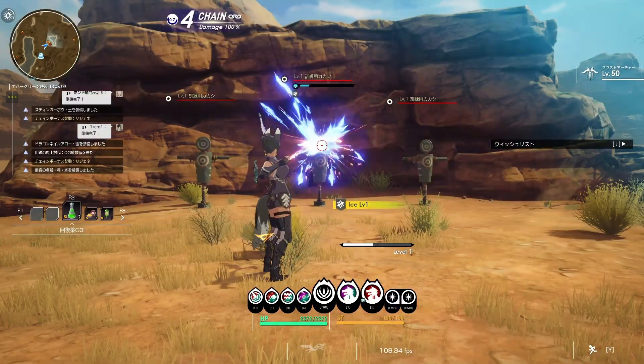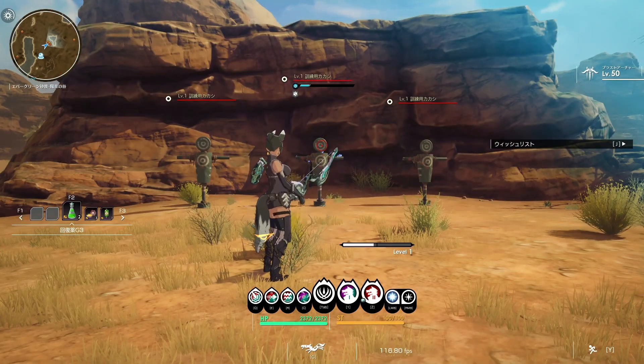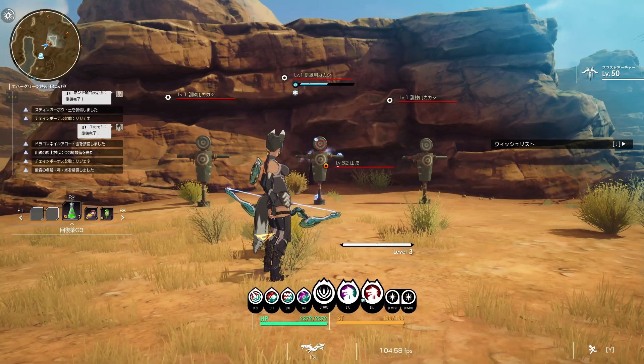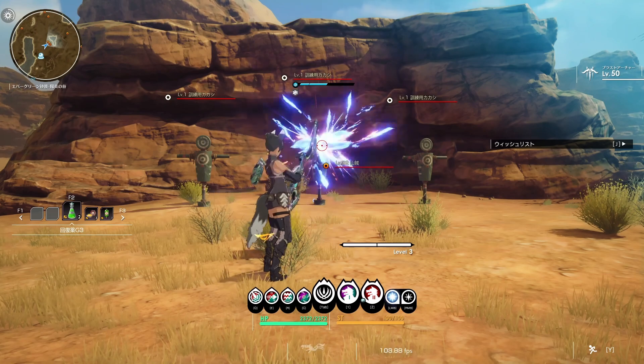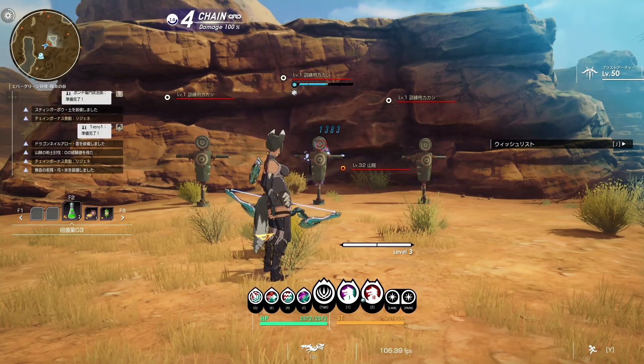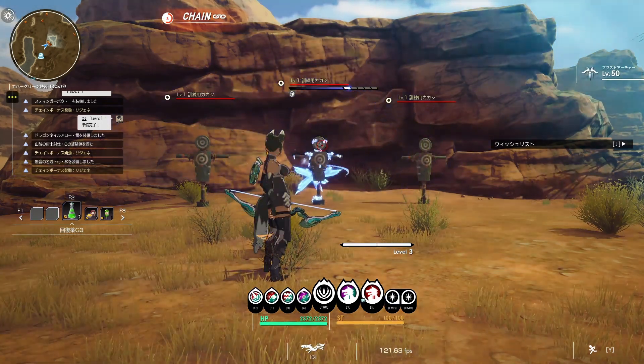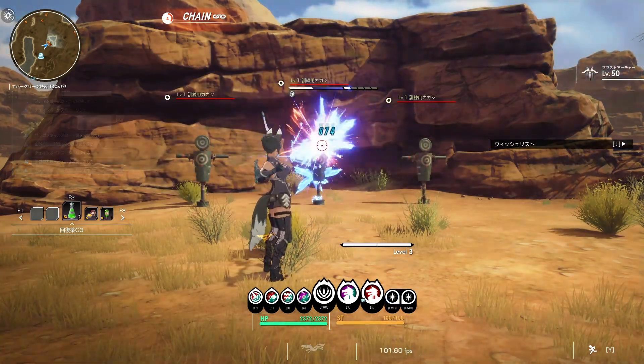Ice attribute status abnormality: at level 1 and level 2, the target is frozen and its movement speed decreases. When it becomes an ice burst, it's completely covered in ice and unable to move at the time of the burst occurrence. At the end of the burst, the ice shatters, causing significant damage once again.